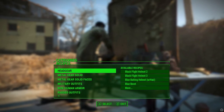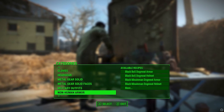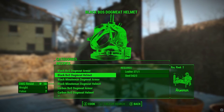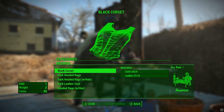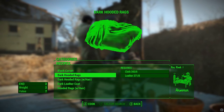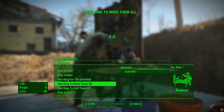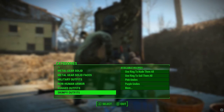Someone's clearly put a lot of work into cramming all this content in. You can see Metal Gear Solid stuff here, which will be featured in the next video. There are military outfits, the Minutemen outfit, non-human armor for your dogs or companions, which is nice. And there are hooded options — narc hooded rags — let's choose the black one. There are also some skimpy outfits; one is described as 'one ring to nude them all.'